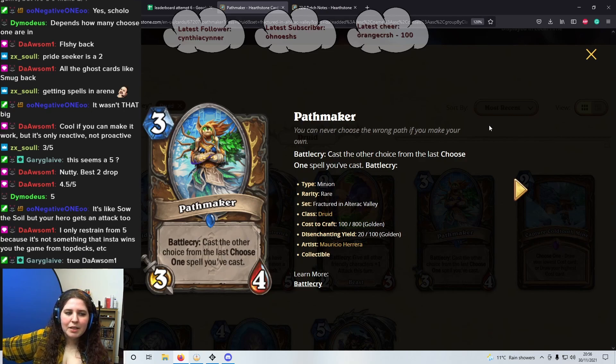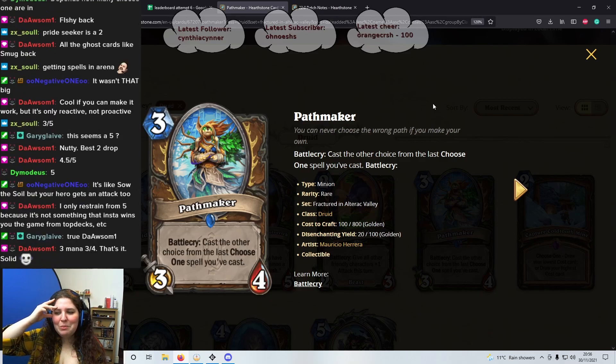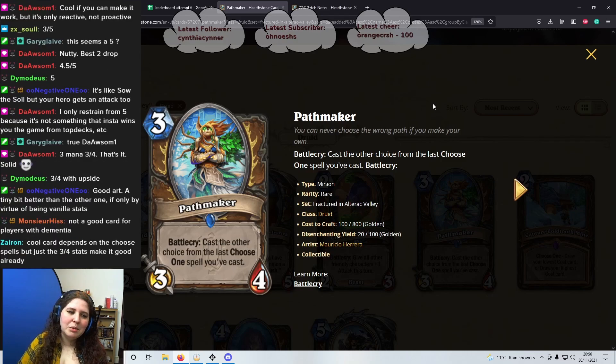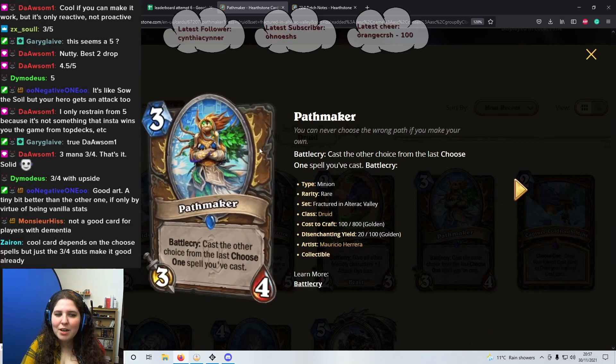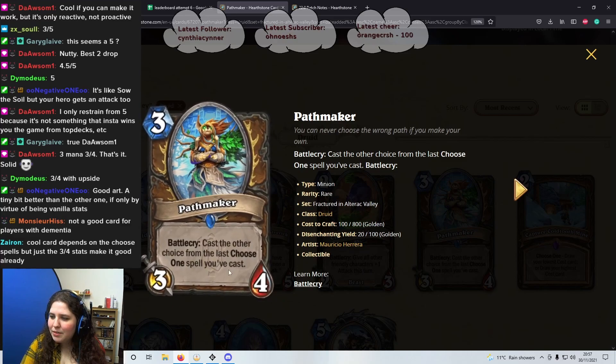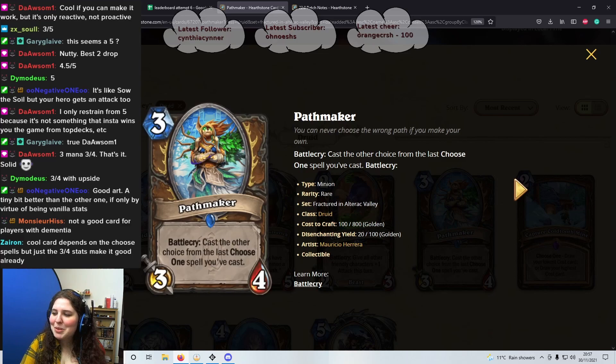Next: 3 mana 3/4 the Pathmaker. I love the art on this — she looks so pretty! Battlecry: cast the other choice from the last Choose One spell you've cast. Not only do you have to remember what Choose One card you played, you have to remember which one you picked. It has vanilla stats with a little bit of upside. I think it's a 3 out of 5. Not a good card for players with bad short-term memory like myself.